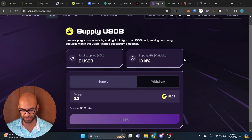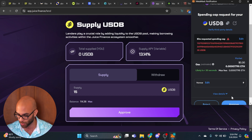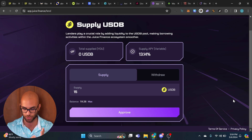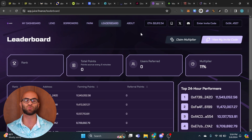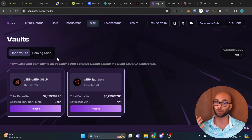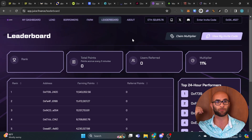Another airdrop to farm is called Juice Finance. Go to the Lend tab and supply a certain amount of USDB — the more you supply, the more points you'll earn. I'll do $15 for this scenario. Once you supply, you're getting around a 13% APY as well as earning all these different points. Also go to the leaderboard tab and hit 'Claim Multiplier' to multiply your points. There's also a borrow tab, farms, and vaults, but the main thing I'm doing here is simply lending USDB to earn that APY and rack up points.